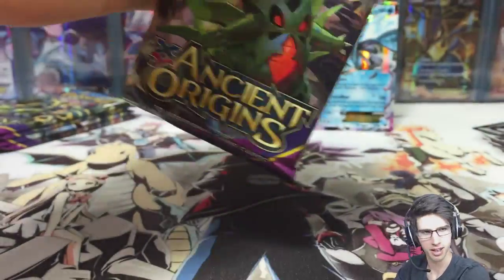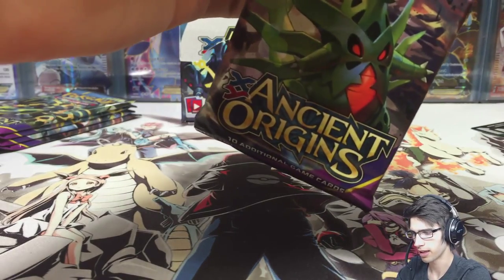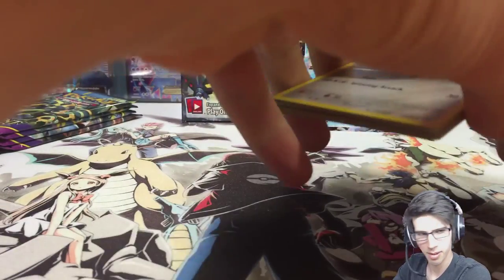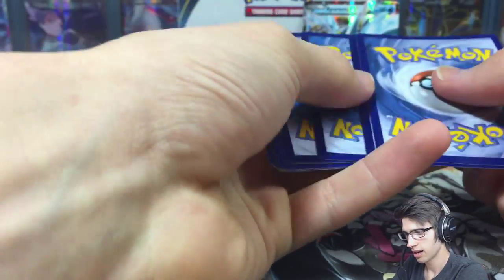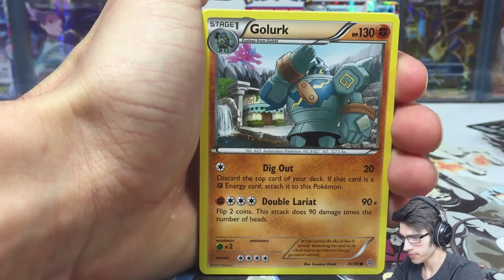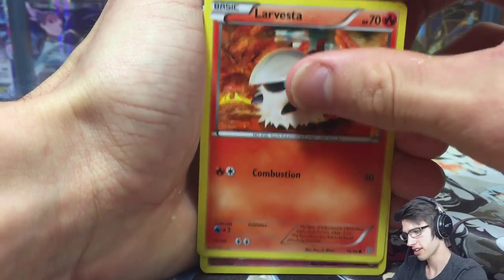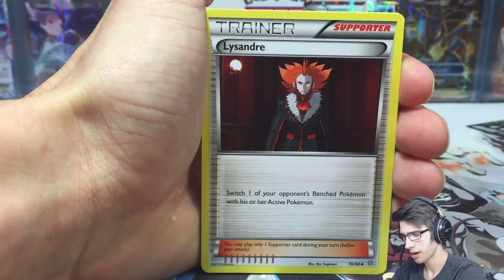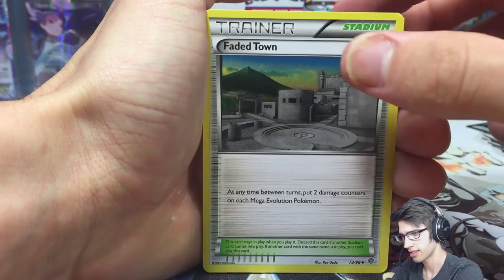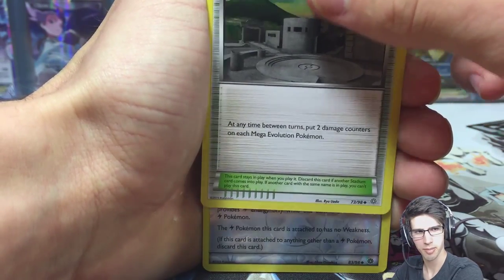I've had bad luck with my second box of the case in the past. I open the boxes in order from the front sticker — so box one is the first from the front, box two is second. I think it was a Flash Fire case where my box two was terrible. I got a Kangaskhan, a Magnezone full art, a Magnezone EX, and the bad Charizard.